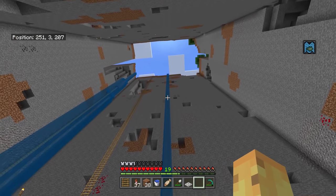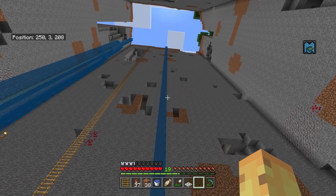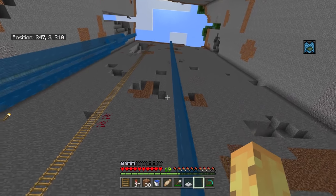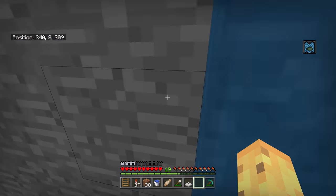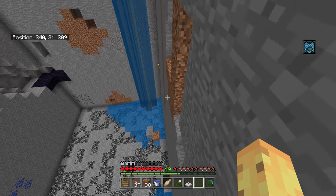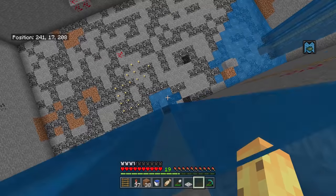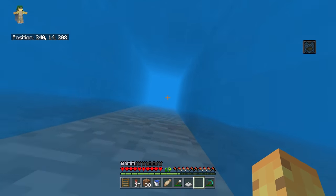The very first way involves waterfalls. There'll be a cliff with water pouring down some distance - obviously this is an exaggeration at 60 blocks, but you can find stuff like this that's 40 blocks high. The traditional way you'd climb this prior to the 1.13 aquatic update is you'd swim out the side of it, which is really handy and quite fast.